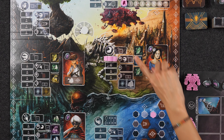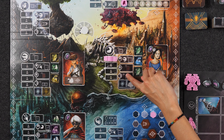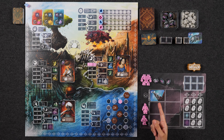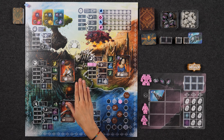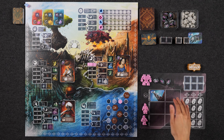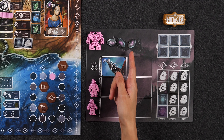In Mutagen, the discovery of a powerful element known as the Great Shard revolutionized biogenetic modifications, and over the course of four rounds, players must strategically harness various elements to score points and prove themselves worthy of becoming the next keeper of the Great Shard. This is a customizable worker placement game for one to four players that is set in a 1920s biopunk universe.